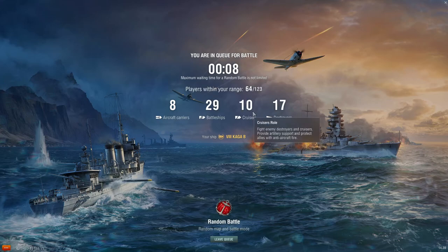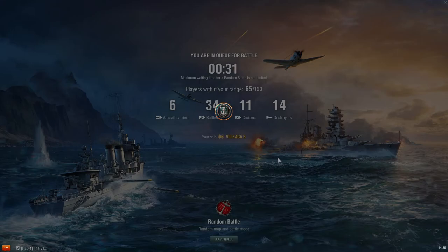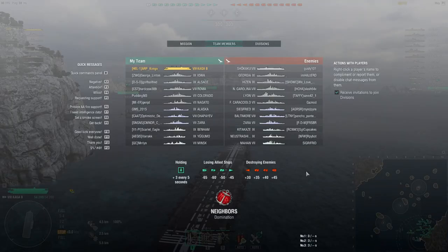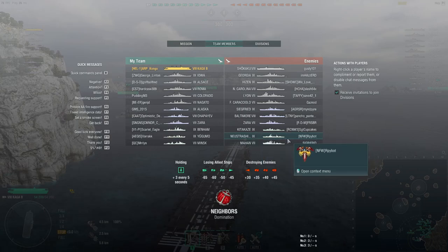As a Tier 8 carrier — I've mentioned this with the Lexington and Shikaku guides — you're more likely to get up-tiered into Tier 10, which is painful for all carriers but especially the Kaga. She's a double-edged sword: so many plane reserves means losing planes to Tier 10 AA isn't as painful, but you're more likely to lose all planes before a strike lands, especially early when ships are clumped. We're mid-tier this game — a 7-8-9 on Neighborhood, which is actually favorable. Georgia and Baltimore are scary. The NC will be annoying. The Noshiroi Shimmi has Defensive AA, so if he uses that we'll back off and wait for cooldown.